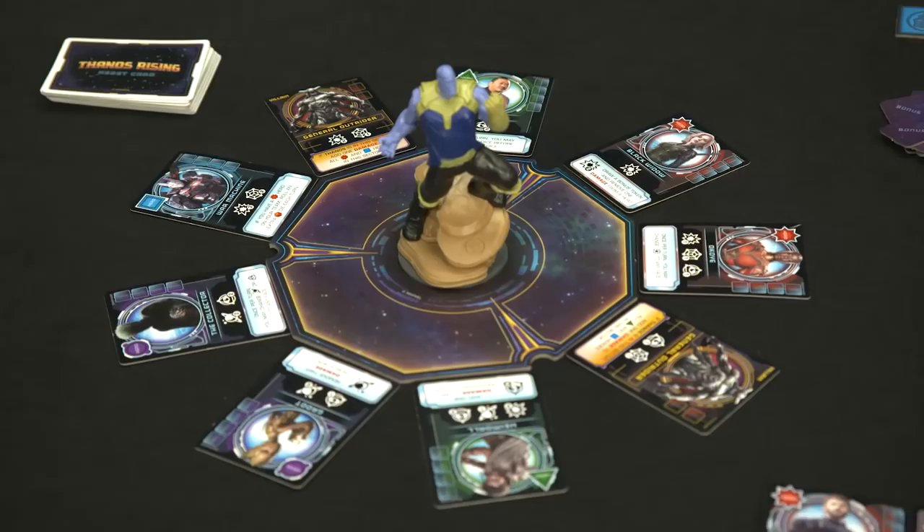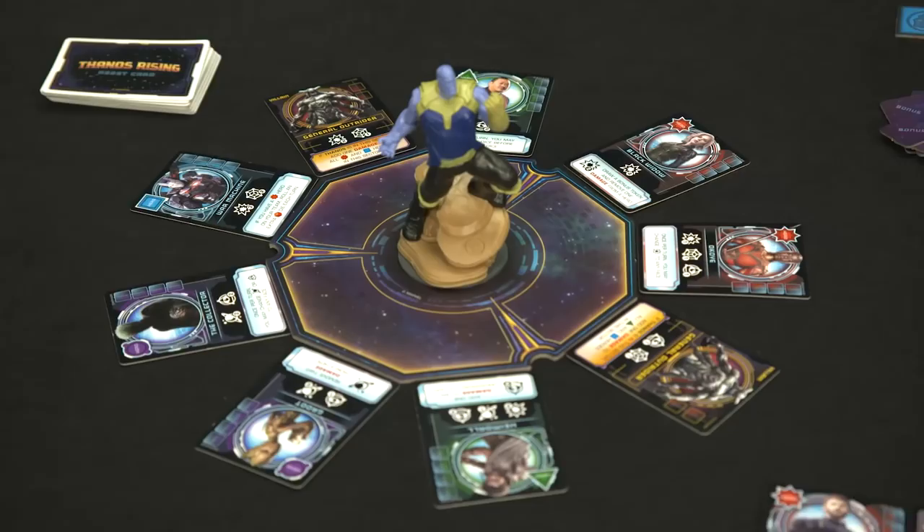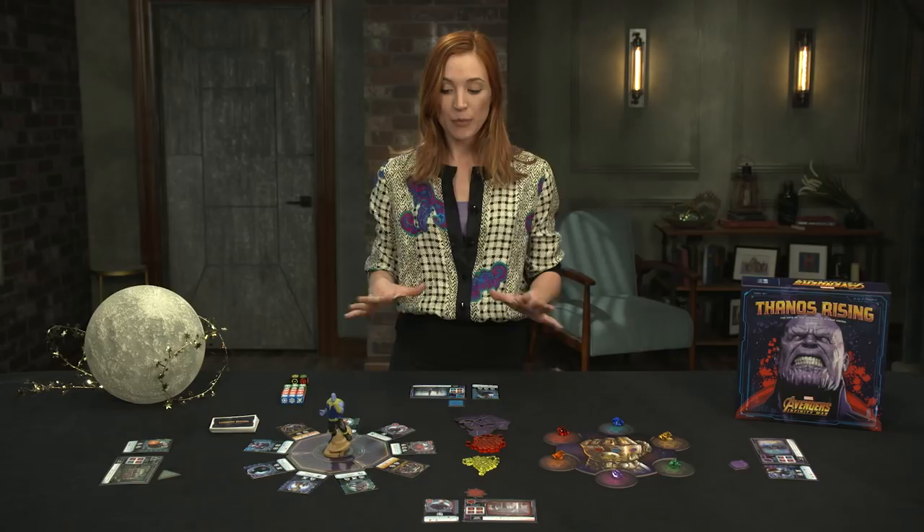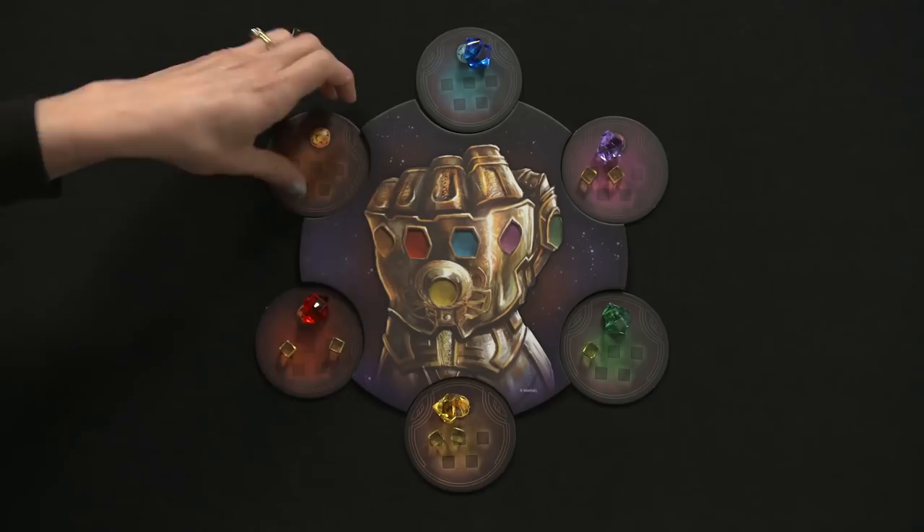The players are working to defeat seven of the ten villains in the deck before Thanos gains too much power. This target number can be raised depending on the difficulty level you want for your game. The players win once they defeat the target number of villains, but Thanos gets three win conditions: if he gathers all six Infinity Stones onto his gauntlet, if he defeats a total of ten heroes, or if he completely eliminates one team.